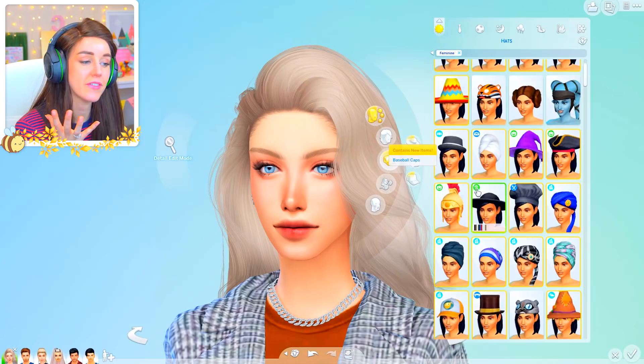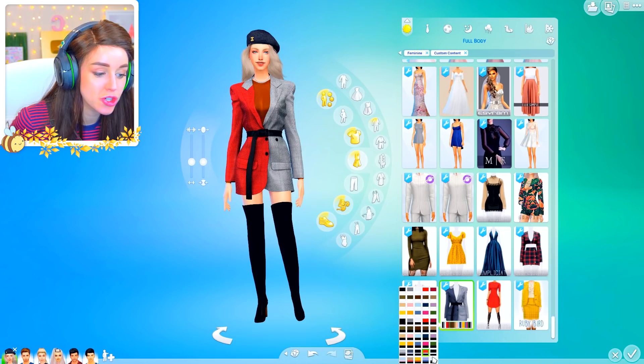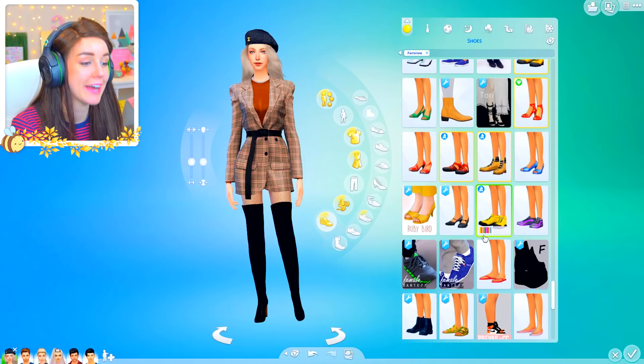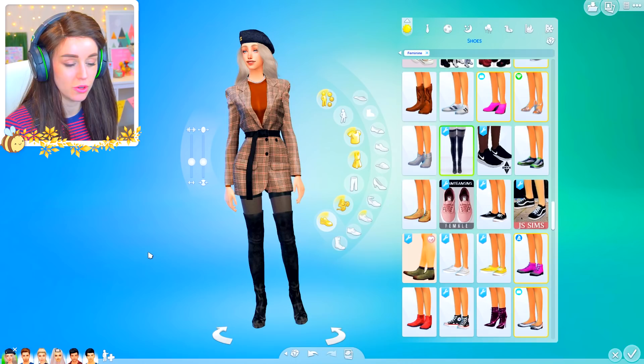I've just realised — if anyone's gonna wear a Chanel beret it's gonna be Emily, so I get to finally whip this out, which I'm dead excited about. The shoulder pads — oh my gosh, yes! The shoulder pads are definitely very Emily. I kind of low-key love the boots that she has on, but I said I was gonna change all the CC. I remembered my favourite boots though — they're right there — although they're ending at a little bit of a strange place with a coat.